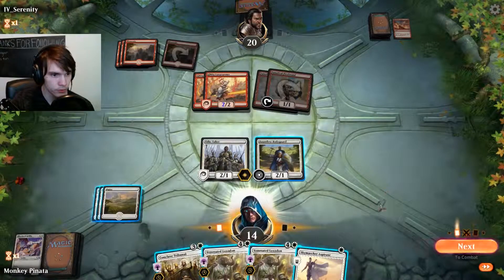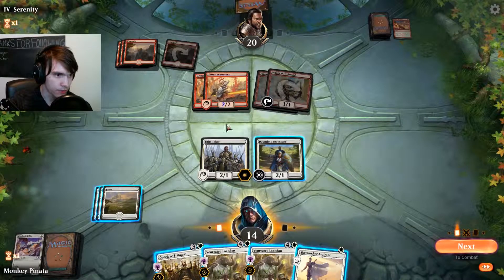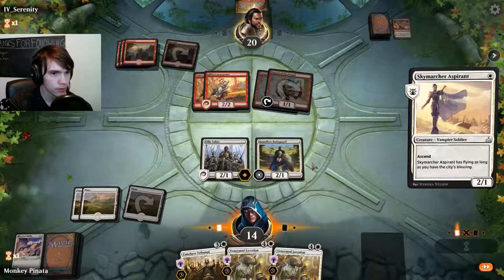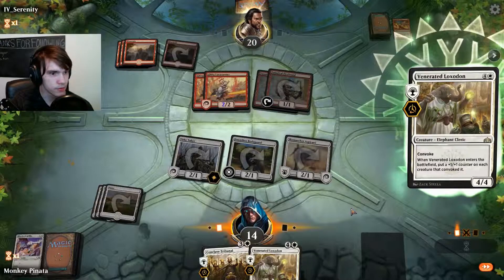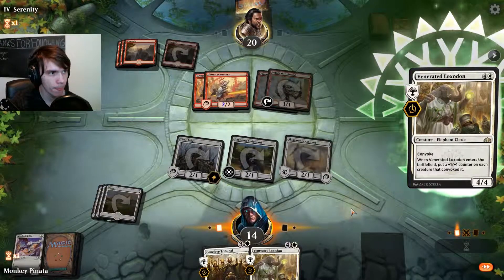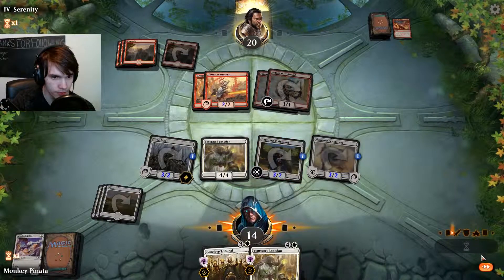We draw one. We can play the creature for one mana, we've got three creatures down — it's five, so we can play all of this. Hit the Loxodon. There's all the creatures. Put a +1/+1 counter on everything we just convoked and we'll go to his turn.